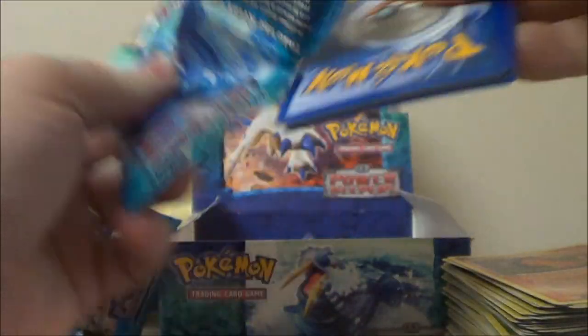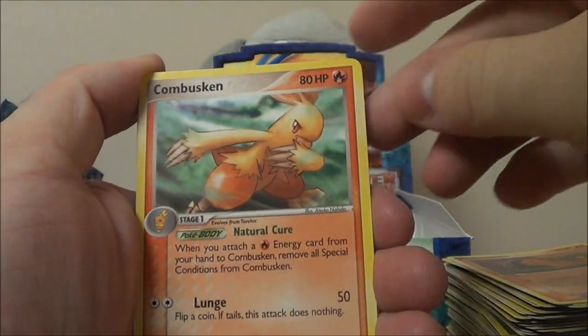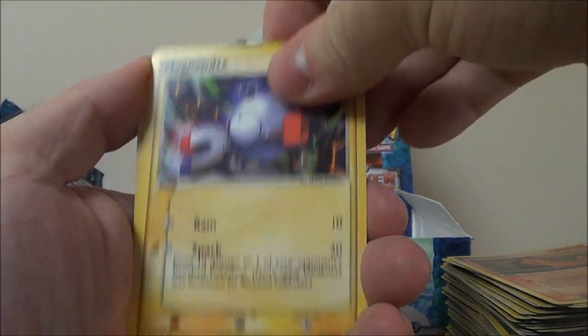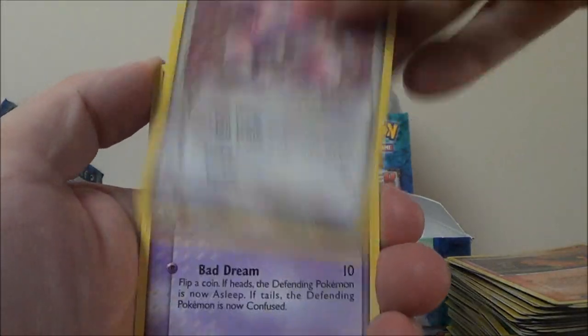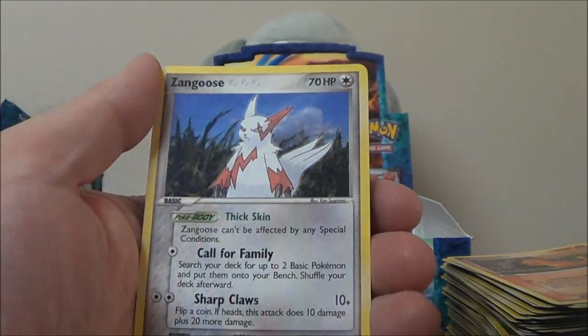Maybe the energies count as holos? That would really suck if they did — but it would also kind of make sense, I guess. Let's keep going with Combusken, Energy Switch — I think that's our first one of those. Magnemite, Carvanha, Trapinch, Skitty, Shuppet. Reverse Lileep — pretty. And Zangoose.